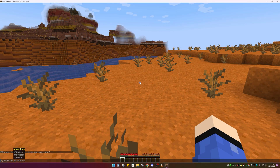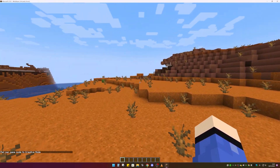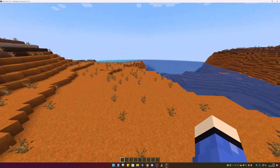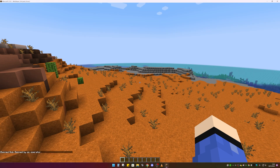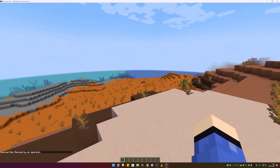Now I'm in creative mode — I can fly around and build whatever I want. You can also ban players and whitelist players from in-game. To ban a player, simply type 'ban' — it autocompletes for you — then type the player's name. I'll use 'bob' as an example: that player is now banned from my server and can no longer play on it.